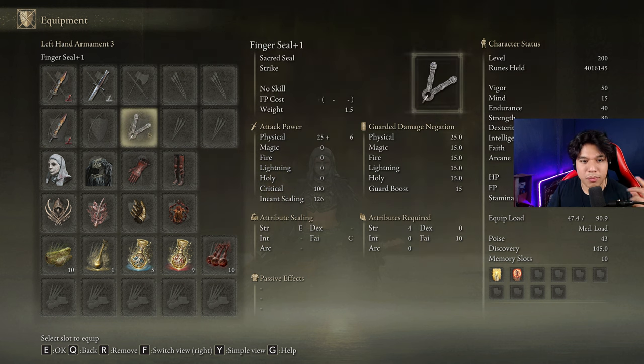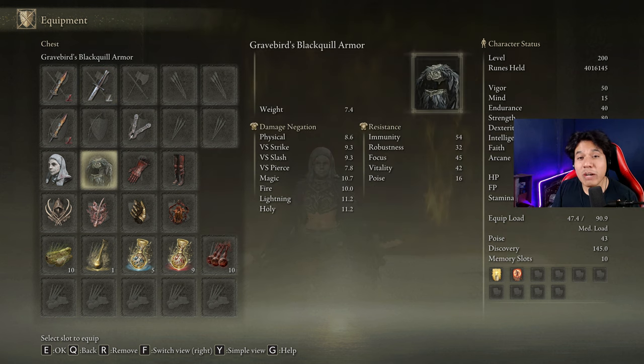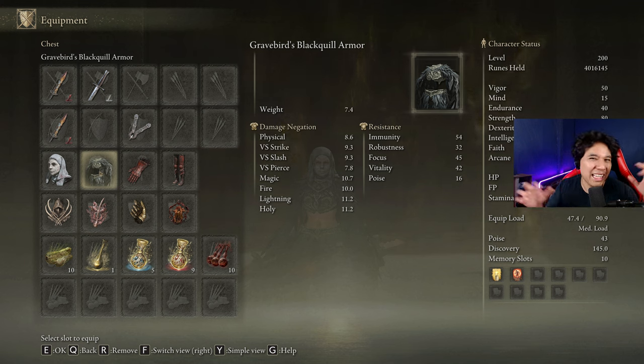We need any sealing we have available to cast our main buffs, and we need any weapon with the Raptor of the Mists Ash of War to be able to dodge Mikela's AOE attack — the Radan Light's Explosion. In armor, I'm going to be using the Gravebeard's Black Quill Armor with two pieces of the Rakshasa's armor set and the White Mask. If you don't have this armor set, you can use the Raptor's Black Feathers. These builds are based on raw damage, so feel free to use Raptor's Black Feathers if you don't have the other piece.